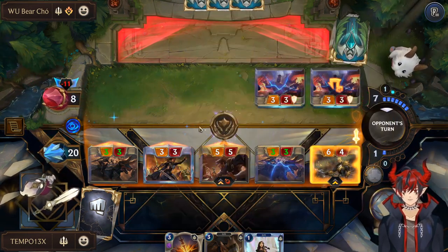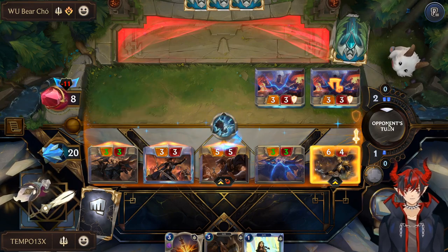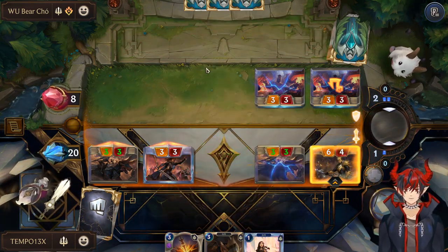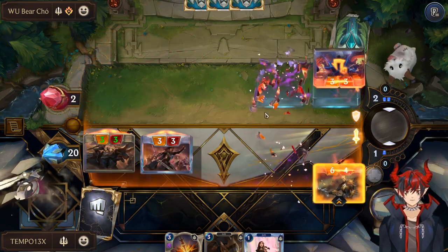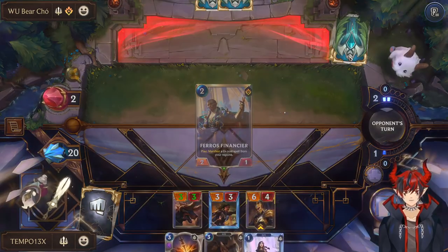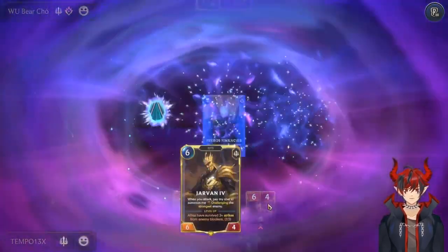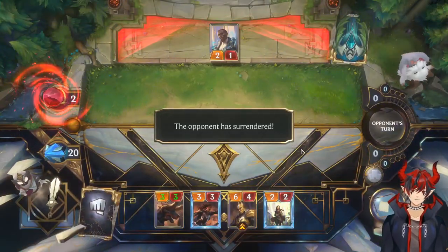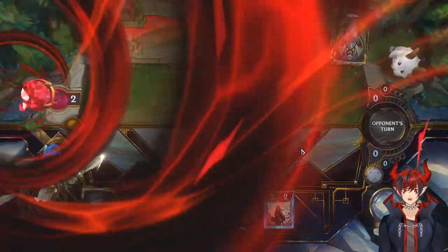A Hex Obliterator — makes sense. They're at 2 HP and we also play Cithria for fun. And GG! We just went for it. It's so hard to come back from that.